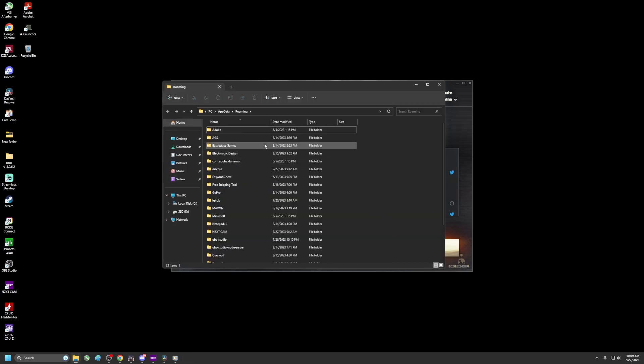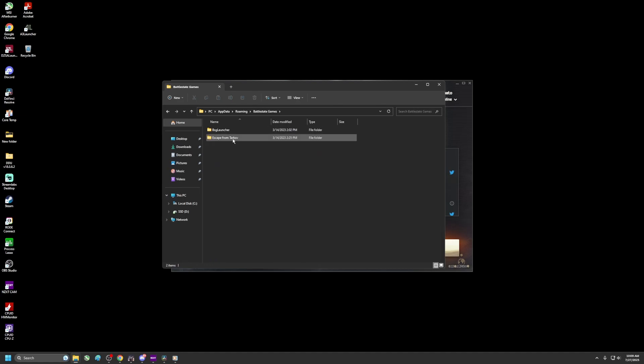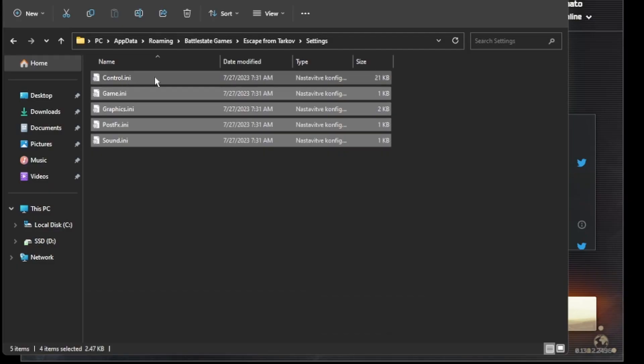This will open a folder. You're going to open 'BattleStateGames', then 'Escape from Tarkov', then 'Settings'.